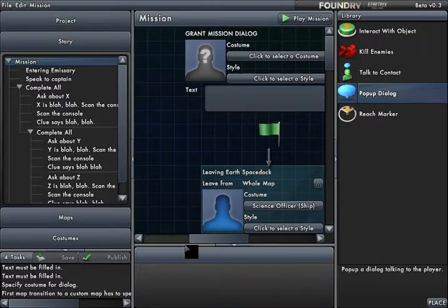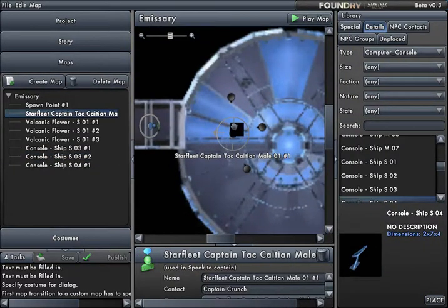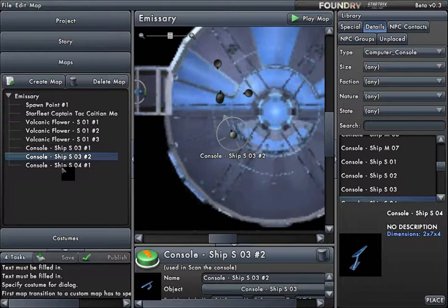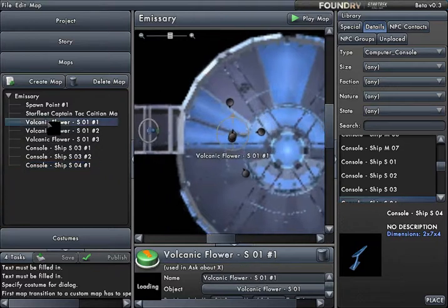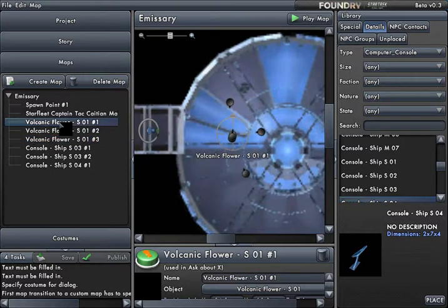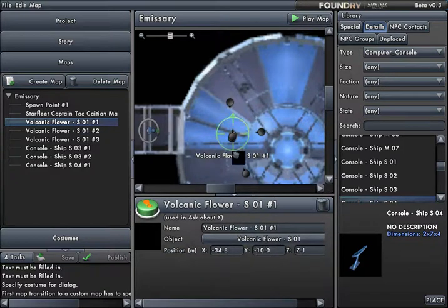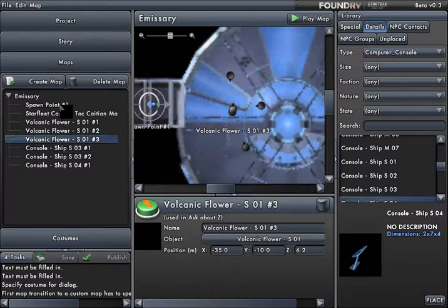I'll show you how I did that. First thing I did was put things in the map. I put the captain in the map — he's right here. I also put in the consoles: there's a console, another console, and another console. And then, at the same spot as the captain, I put in three objects — I picked volcanic flowers, just because they're small. I put three of them by the captain. Since I did not want the volcanic flowers to show up on the map, I changed their Y-coordinates to negative 10, which put them under the floor directly below the captain. So there are three objects, they're flowers, they're directly below the captain, and you can't see them.